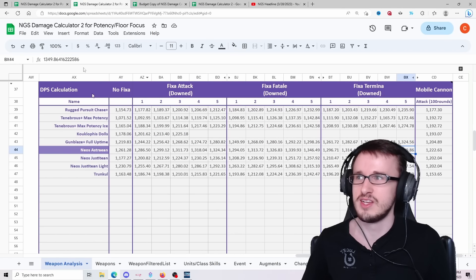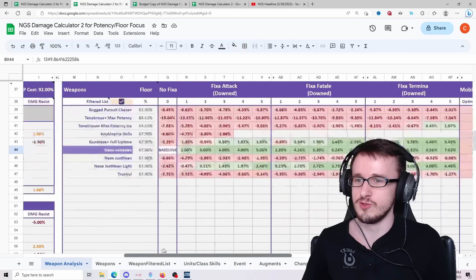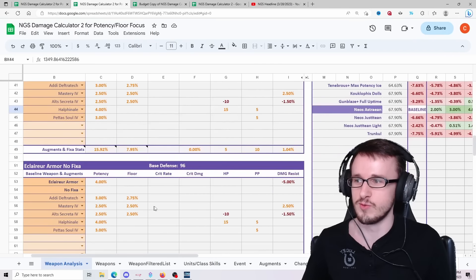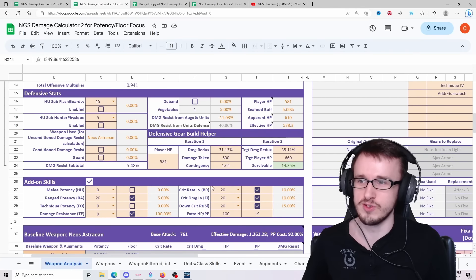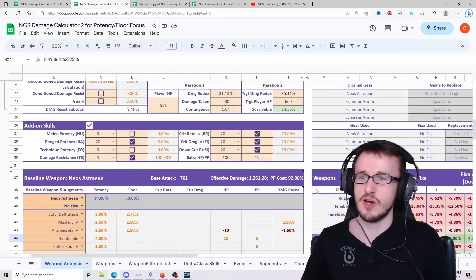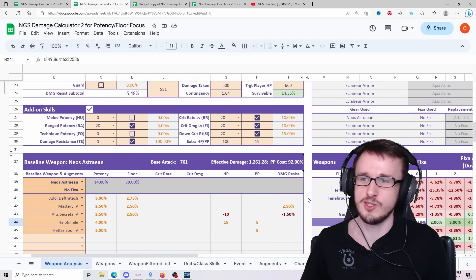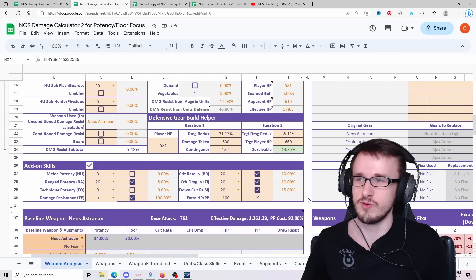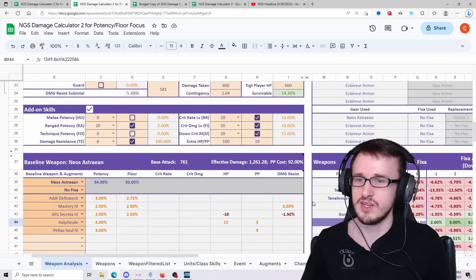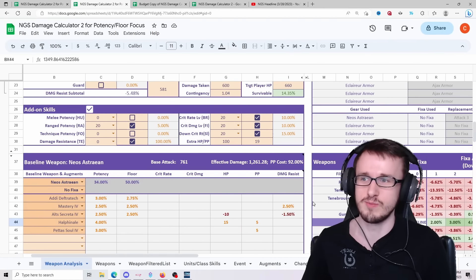Overall, the original meta is still better for classes subclassing Slayer, even with max add-ons. So I would stick with the original floor build if you're any other class using Slayer as subclass for now — unless we somehow get more crit rate from a future weapon that's also better than the Astrian potency-wise.